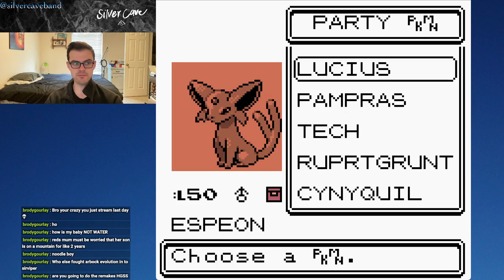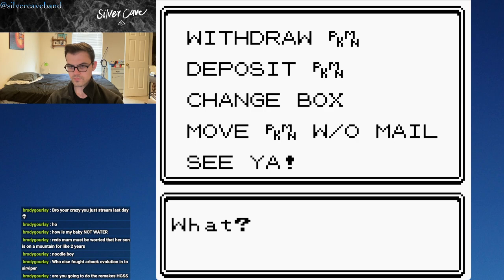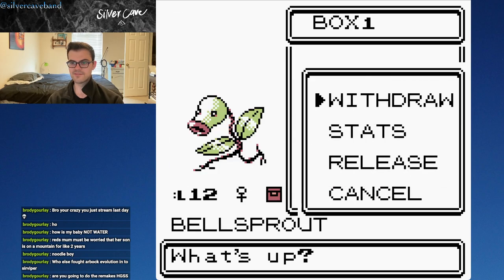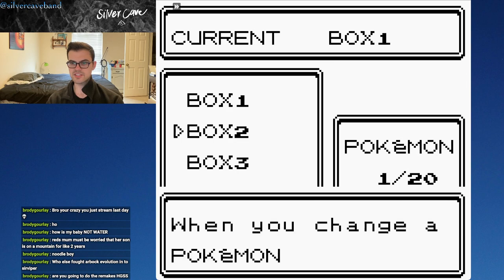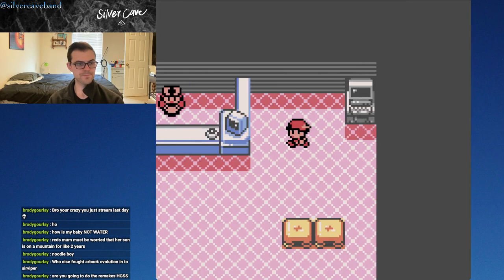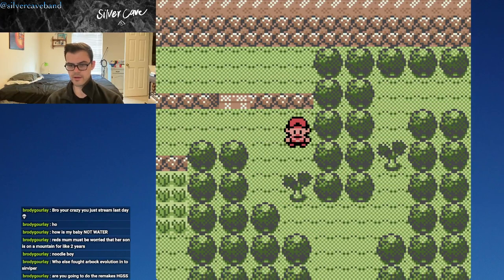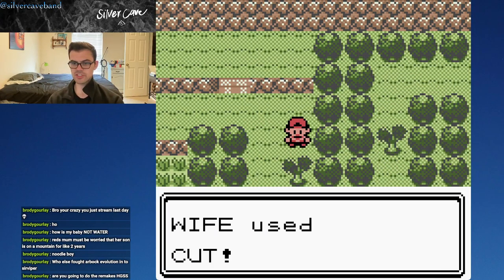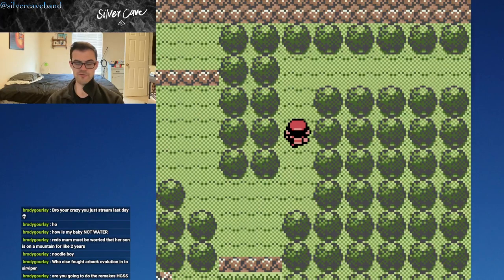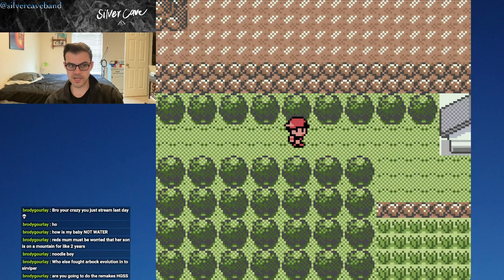I'm going to deposit Margo and Lucius for now, and withdraw Draco. Am I going to do the remakes HeartGold and SoulSilver? Absolutely — I don't know when, but that's definitely something that's going to happen because I want to show off the new features and also the few Pokemon and features only available in Gold or Silver that we miss out on in Crystal.